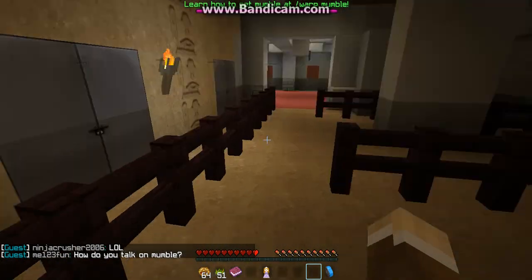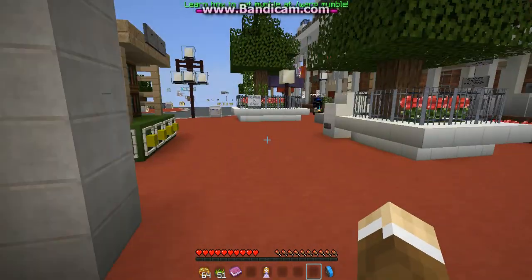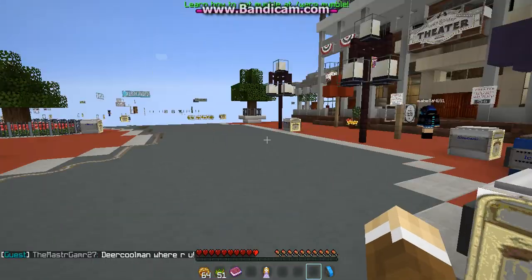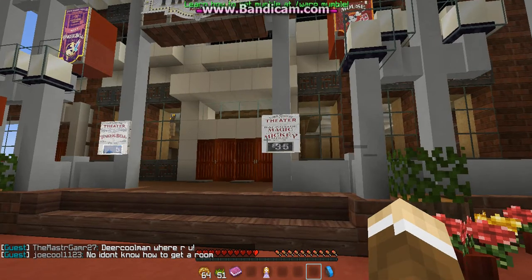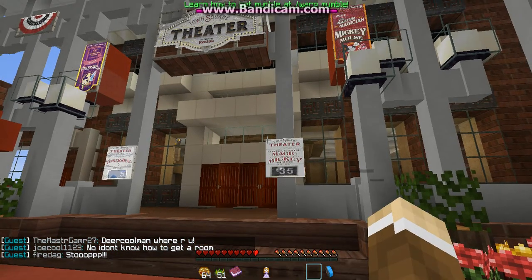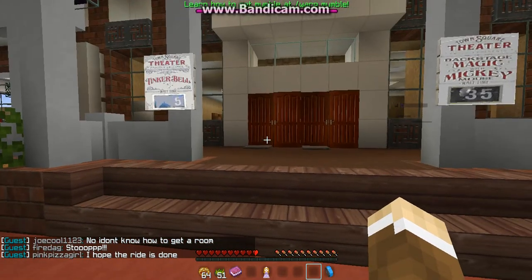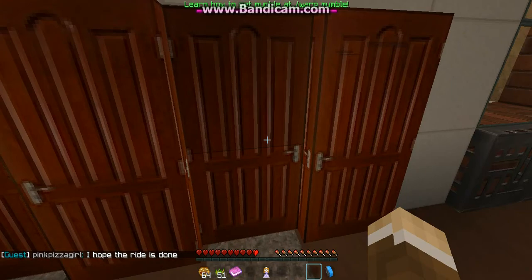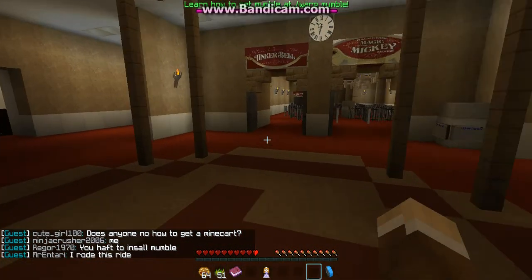This is the stroller rental area — like when you first walk into the park and you have a little child and need to rent a stroller. This is a theater where you can meet different characters. Tinkerbell's wait is five minutes, but Mickey Mouse is 35. I'm assuming we should go see Tinkerbell first.